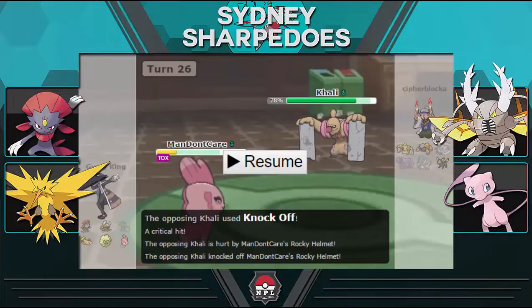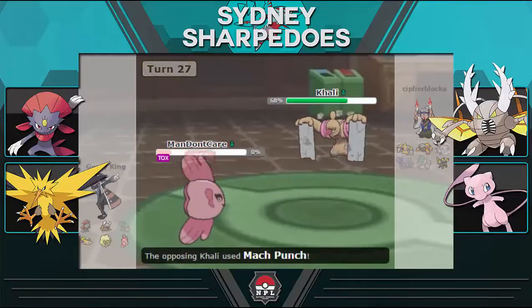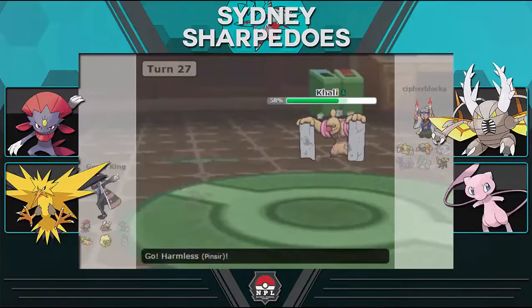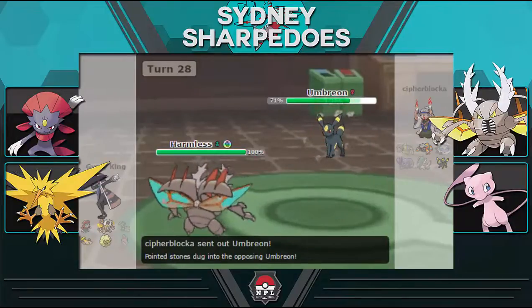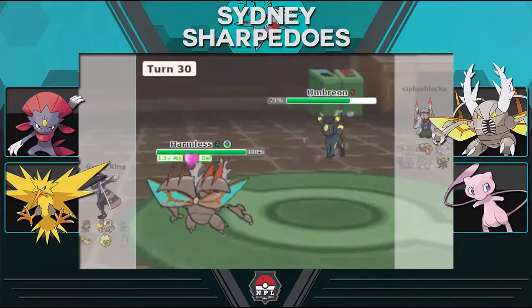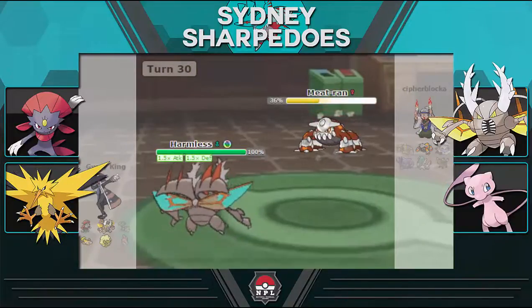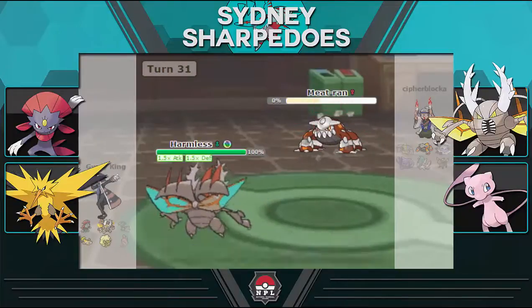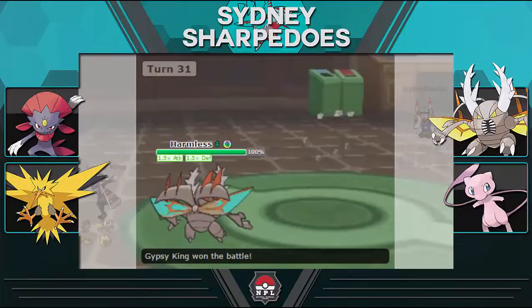It happens — that's the game we play. Alomomola goes down to Conkeldurr's Mach Punch. I bring in Mega Pinsir to clean up the game. No point setting up in case he has Stone Edge — I just take the hit with Return. As Umbreon comes in I use Bulk Up on his Protect, showing I have it, and take it out. Heatran comes in and I just EQ to take it out — and that's the match.